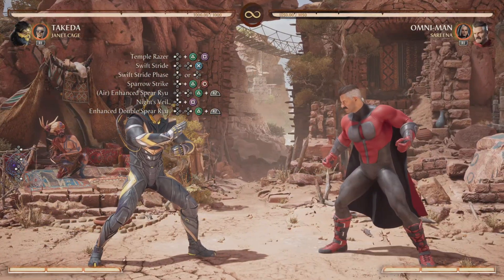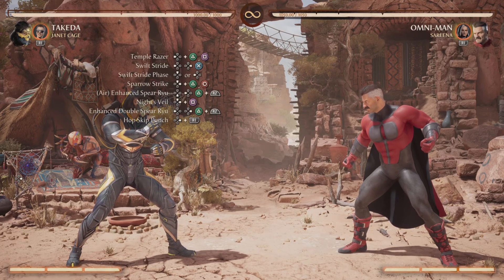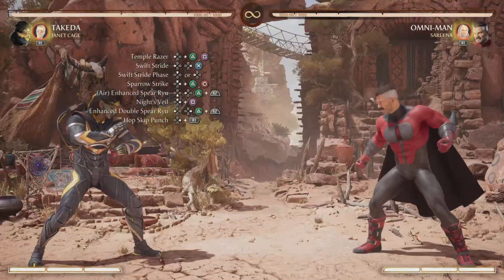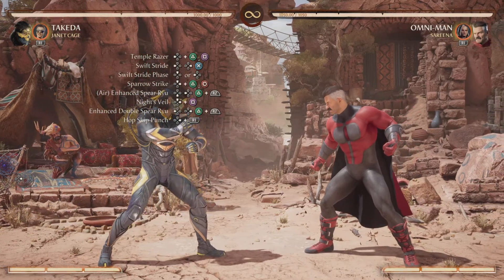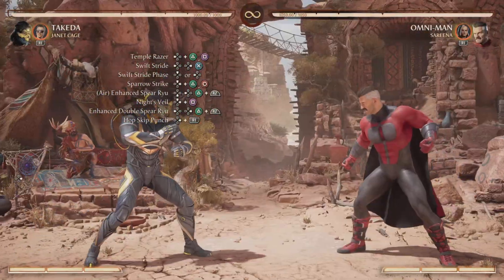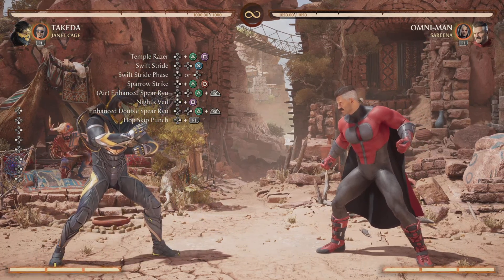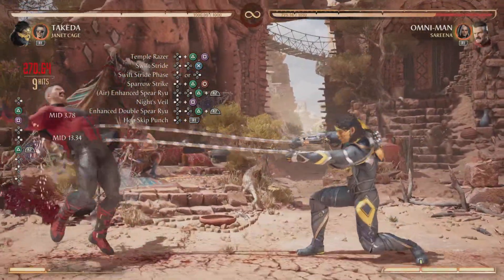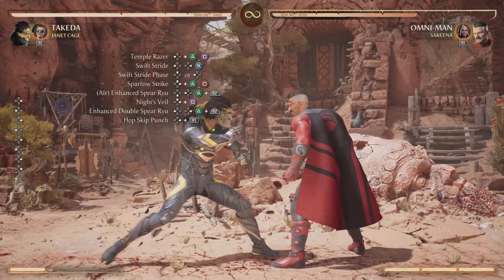From here on, that's pretty much all the tricky parts sorted, and it's going to be a bit easier to learn. Right after your enhanced Double Spear Ryu, do another Sparrow Strike — immediately after they bounce, continue in mid-air with your Sparrow Strike. From there, that's where you'll be bringing out Janet. Do a double hop skip punch while they're mid-air. If you don't know how to do the double hop skip punch, I typically just spam the support button while holding forward and she ends up doing two hops instead of one. Follow closely under just to close the distance.